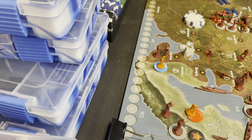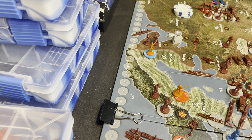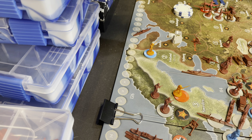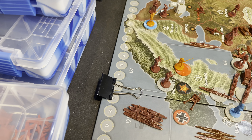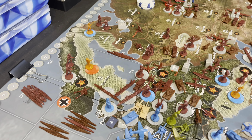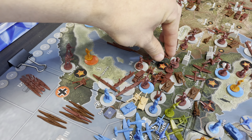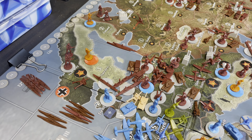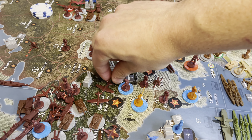I made a mistake — one of these transports was not supposed to go. I accidentally moved it in combat, so I'm not taking it back; that was my fault. Nothing coming out of Karelia. From the Baltic States, these units are coming into Warsaw. This tank and mobile artillery will go two spaces into Berlin. This infantry in East Poland will come to Poland.